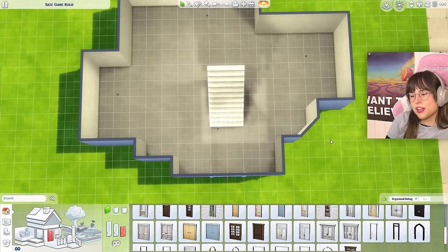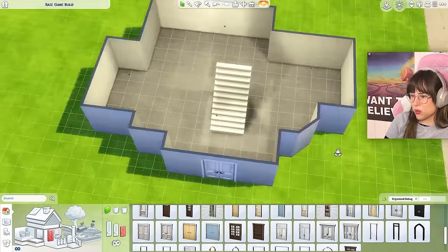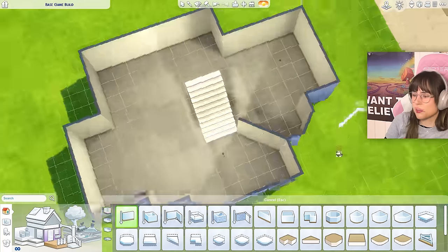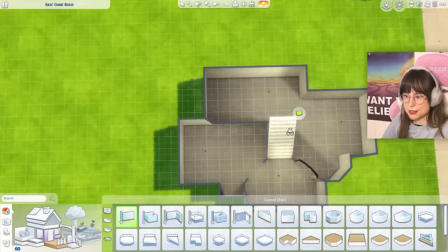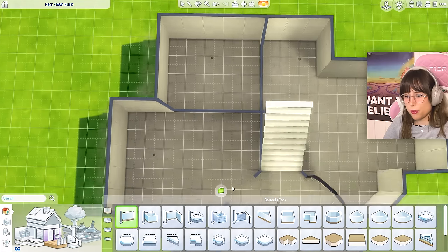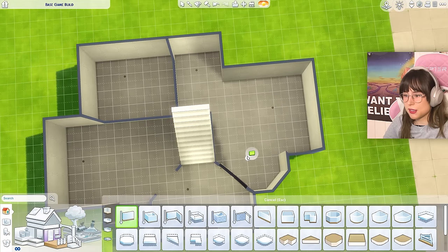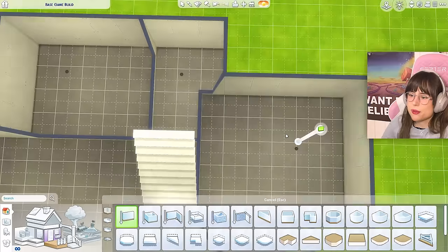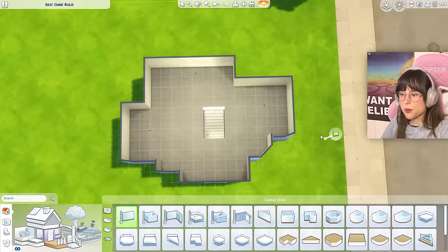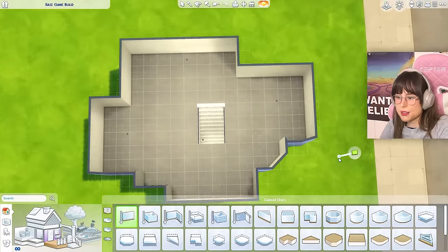Before I do anything else I'm gonna do the layout of the house. What if I just have the stairs like so, and then this can be a hallway. Where do I want the kitchen? What if I part the room like this - this can be the kitchen maybe, and this can be some sort of dining room. Then we have this part left, so this can be the living room.